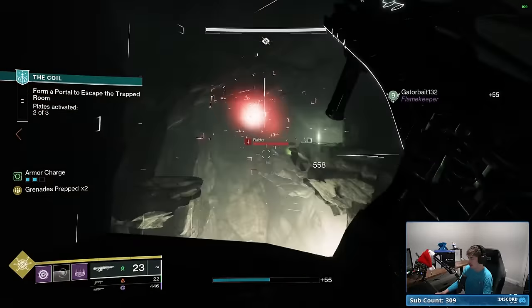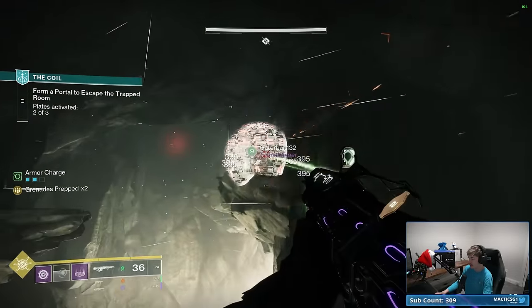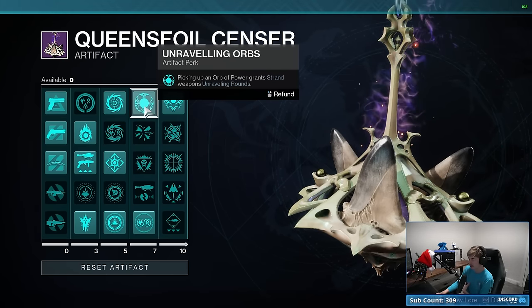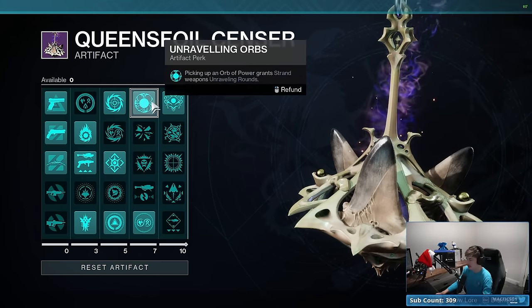The big difference to note is whether we're generating Threadlings on boss-tier enemies. Also worth noting: whenever I shoot something with the Strand Grenade, it's making the target Unraveled. Do Strand Grenades inherently give the Unraveling debuff? If so, that's extremely potent — it means you don't even need to make the Tangle first to create Threadlings. Actually, it's probably this perk: picking up an Orb of Power grants Strand weapons Unraveling Rounds. That's probably what's going on there.